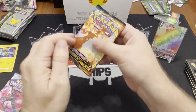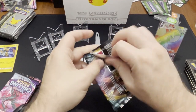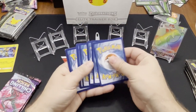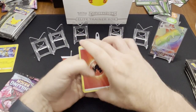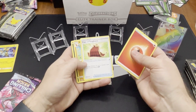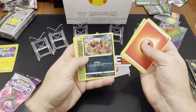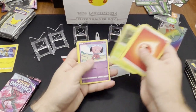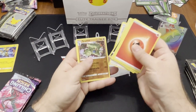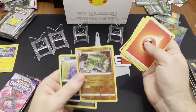All right, we got another Darkness Ablaze pack. I need to open these better. Cape of Toughness. Not Braviary. I like Nickit — I remember searching for a shiny Nickit for a very long time because I love the way it looks. There's a Tyranitar and a Muk is the big hit. That's a cool Tyranitar though. We'll go back through and get all of our holos out of these packs, but for now we're just looking for some bigger hits.